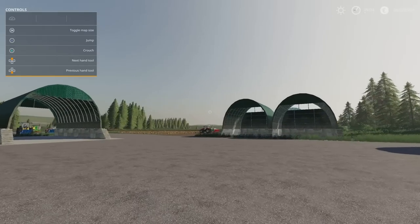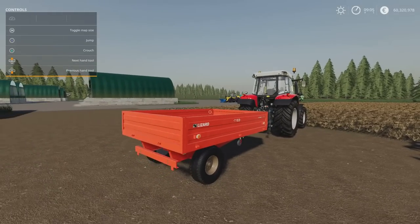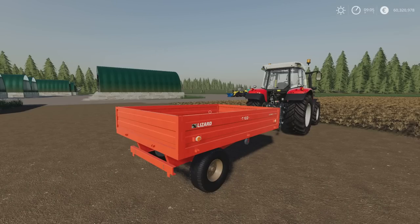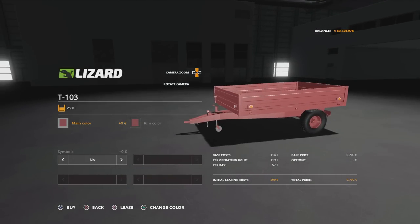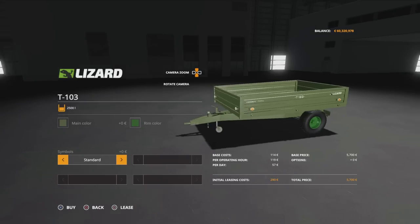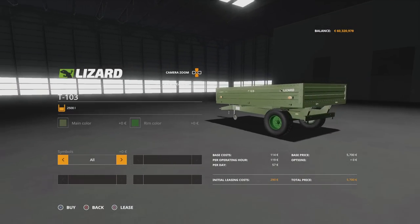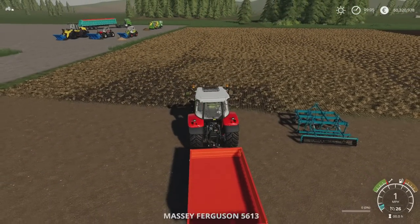Moving on, we have the T103 trailer by Listy U. It is 4.17 megabytes download, two slots on console, and a small trailer with 2,500 litre capacity. You'll find it under Tools and Trailers — 5,700 to buy and it will take pretty much everything. Options available: we can change the main colour and rim colour from a full palette. Symbols can be set to none, standard, or full — full puts a '20' on the front and some on the chassis. It doesn't have tension belts or anything like that; it's just for crop types.